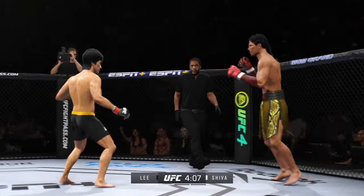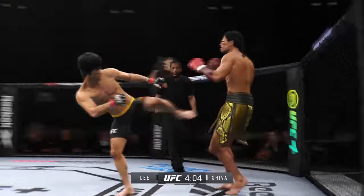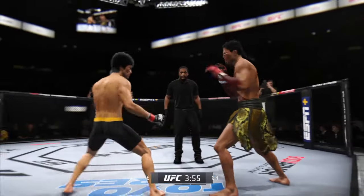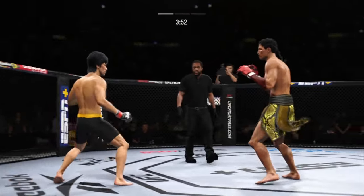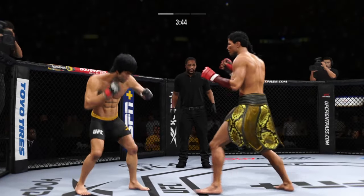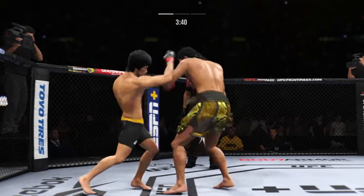First round is underway here. We say in mixed martial arts, it's one thing to have the reach advantage, it's another thing to use it. We'll see if he can get that jab going. He has got to fight tall. He's got to stay at range, use his length to give his opponent problems, trying to break the fight into a closer distance.